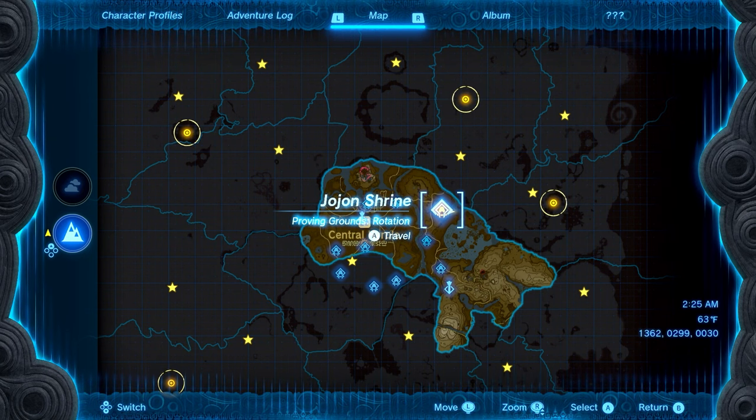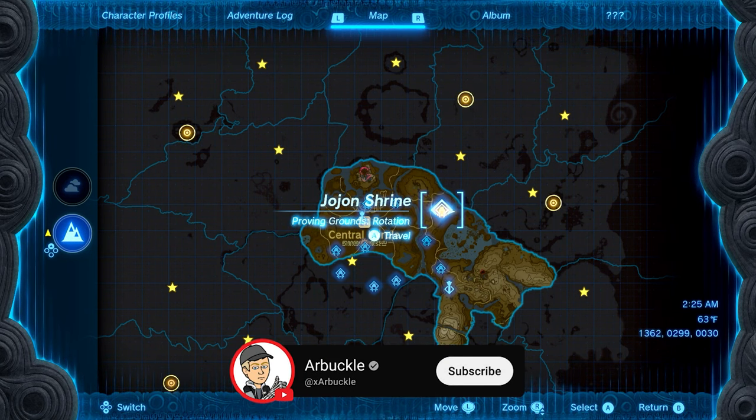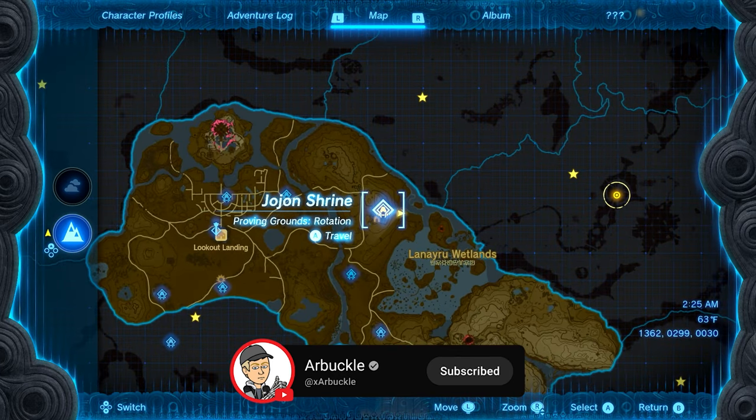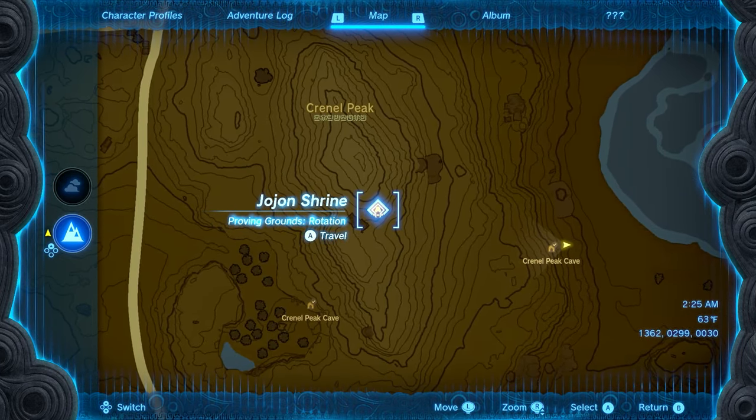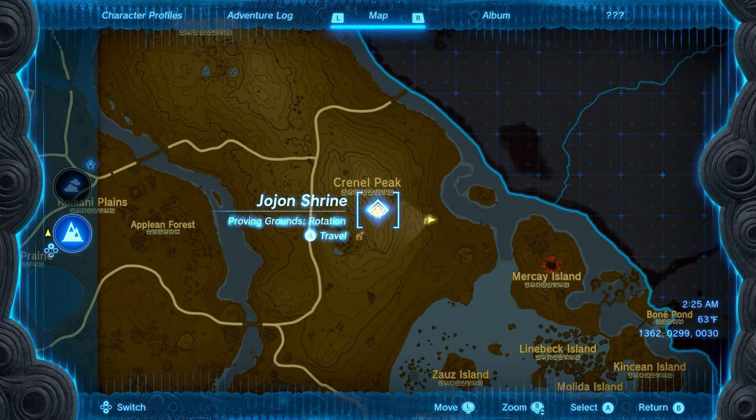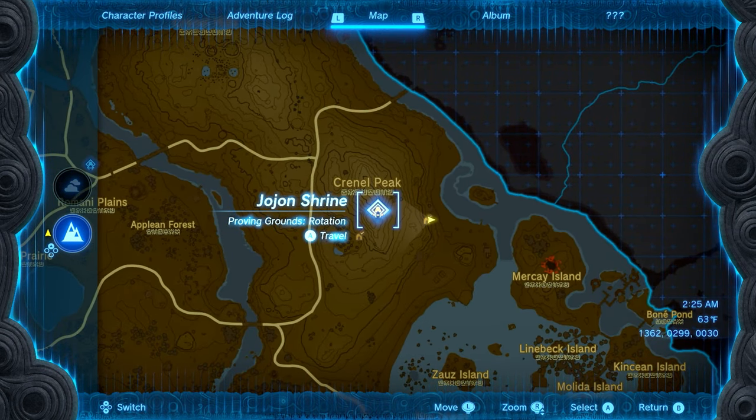Hey everybody, welcome back to the channel. In today's video we're going to show you how to find the Jojen shrine, located on the eastern side of your map by the Krennel Peak. This is a very difficult shrine to find, and I figured some other people might be struggling with this, so I'd make a video on how to get there.